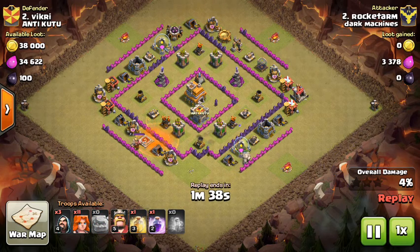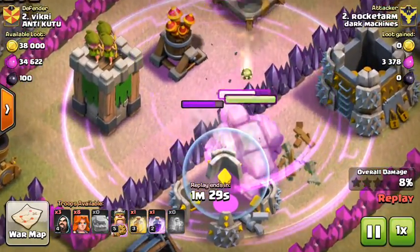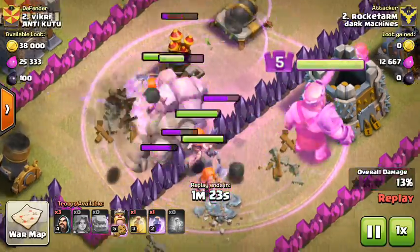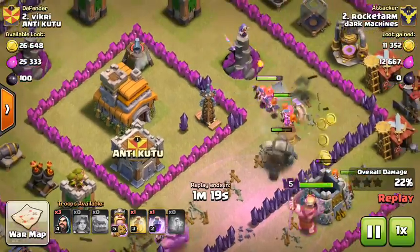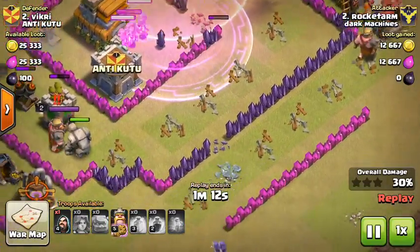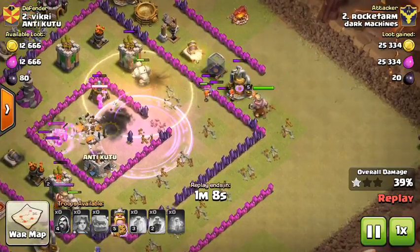He sent in his two golems and put in a rage spell. Those things look like freaking apes - golem apes! He just sent in a horde and he has a level 5 Barbarian King. Seems like he hasn't used the special ability yet.